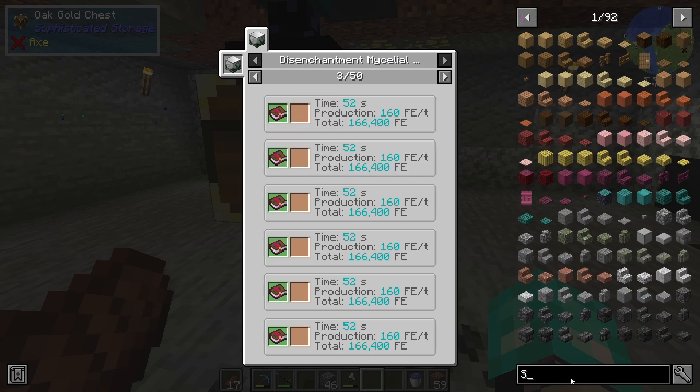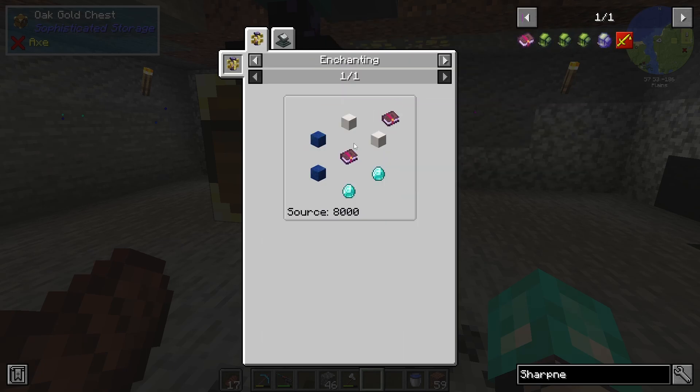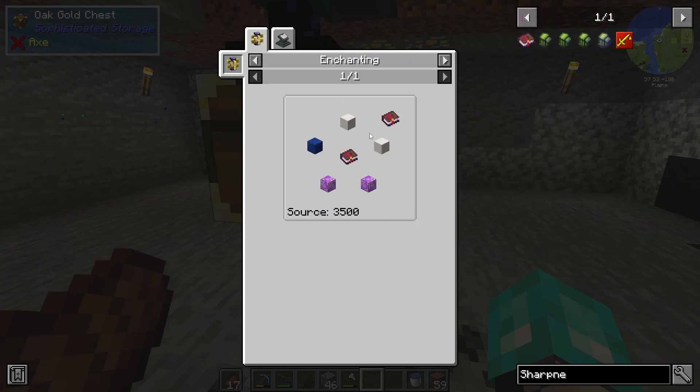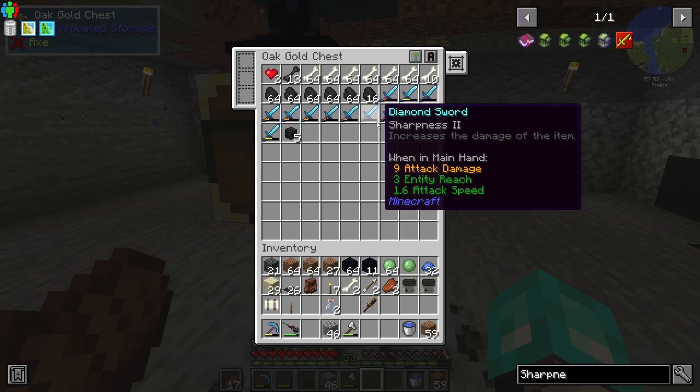Let's see — let's look at sharpness. Is there a way to look at sharpness two? Yeah, right there. Perfect. Thank you, Ars. Sharpness two — 16 seconds, 64 FE a tick, total of 20,000. So it's not even worth it.